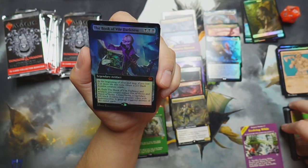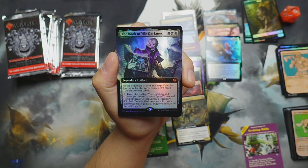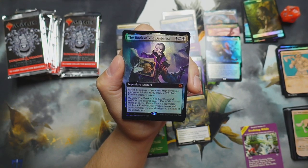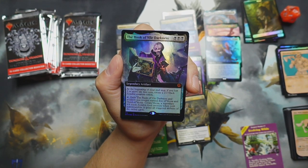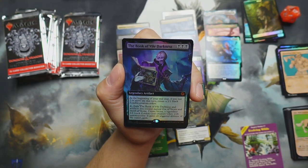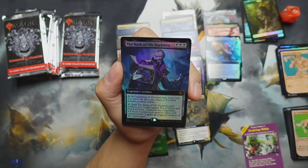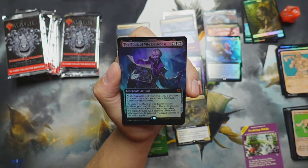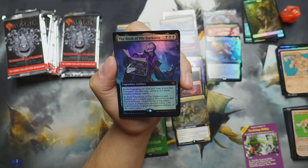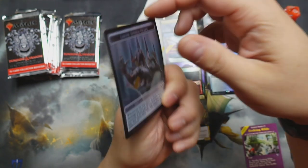Oh, Book of Vile Darkness — that looks nice! At the beginning of your end step, if you lost two or more life this turn, create a two-two black zombie creature token. Tap, exile the Book of Vile Darkness and artifacts you control named Eye of Vekna and Hand of Vekna — create Vekna, a legendary eight-eight black zombie god creature token with indestructible that gains all triggered abilities of the exiled cards. Good grief, that's nasty! And then a foil spider.